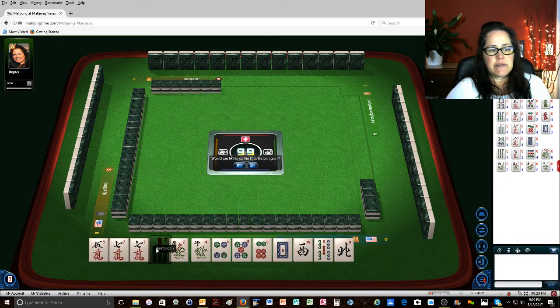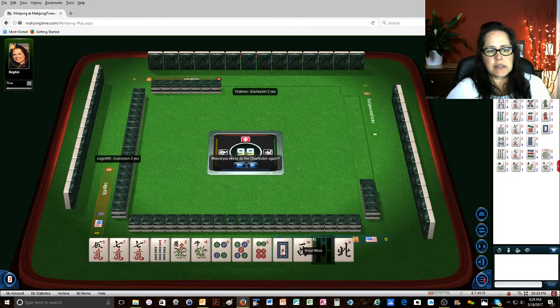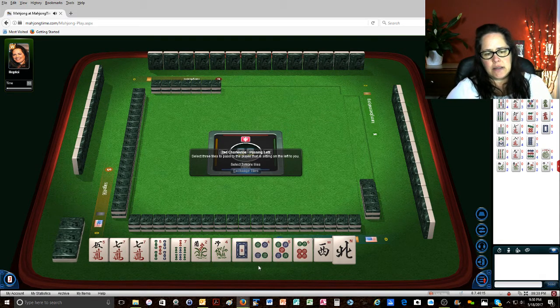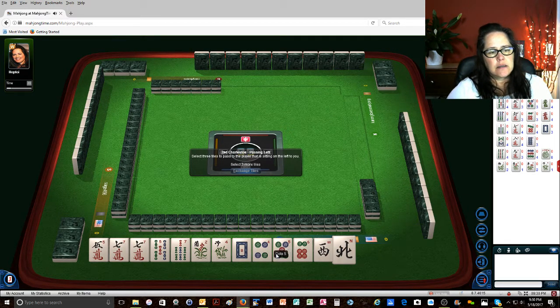There's a 7 now. We could do like numbers. We also have 5-7-5-7. That 9-dot would have been good. Let's keep going with the Charleston. Maybe we'll get the 9-dot back. So let's go ahead and save the white dragon because I don't like to pass it. And pass 4, west, north.